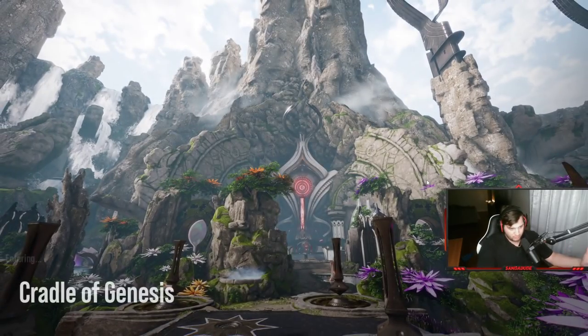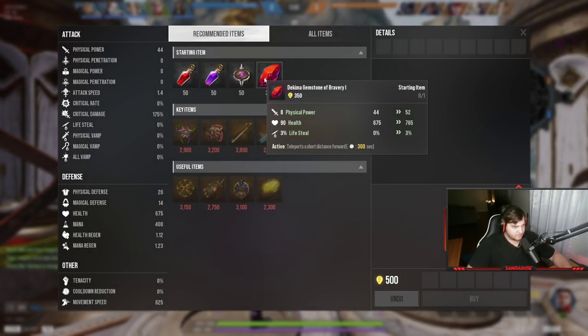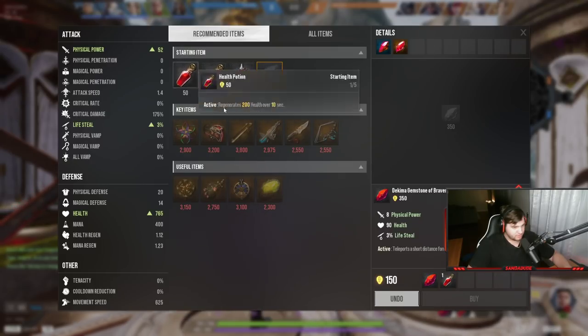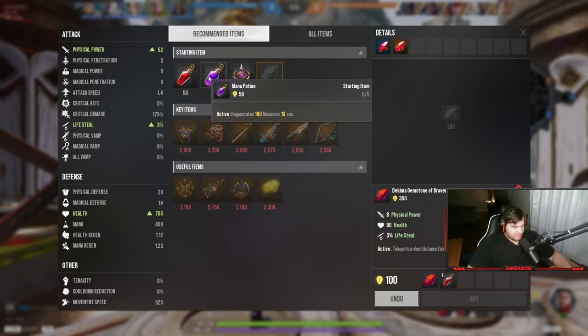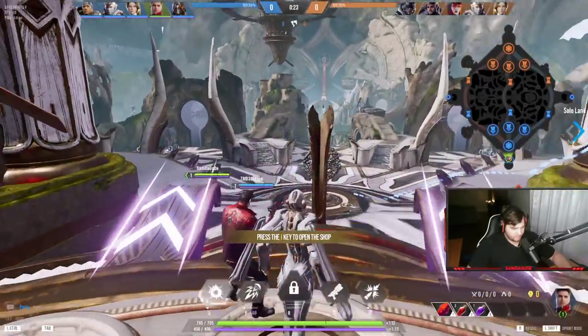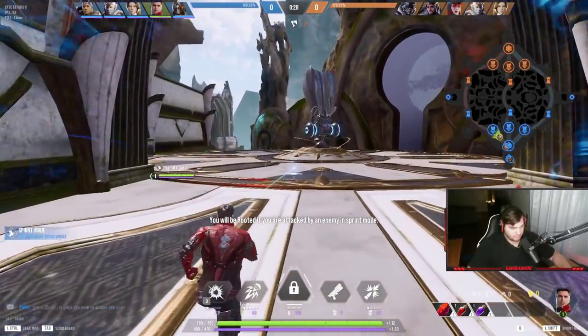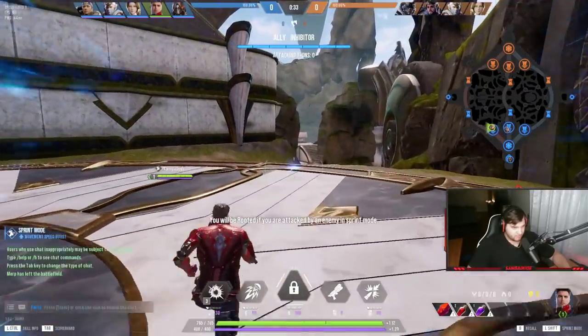If you don't know who I am, my name is Sam. I'm a GM dueler in Smite — basically the highest rank you can be. I've hit number one in the world in Smite quite a few times. Let's see what these items do. This looks like a starting item, I'll purchase that. I have 1100 gold, I'll grab two mana pots and a health pot, and I'm going solo lane — I think.